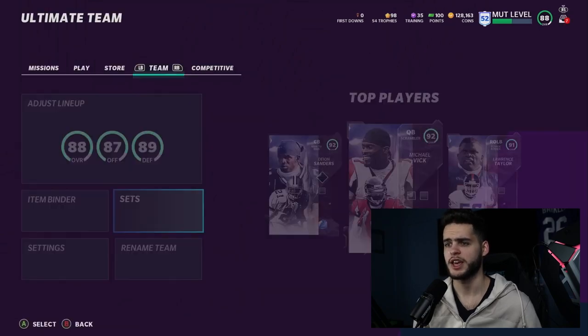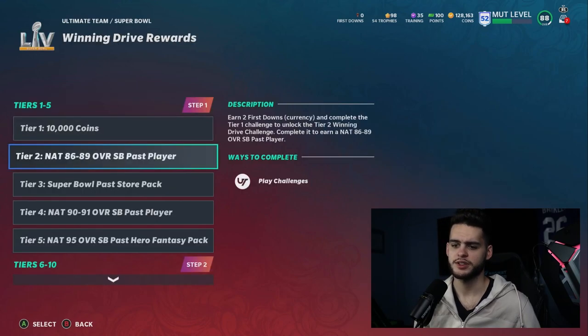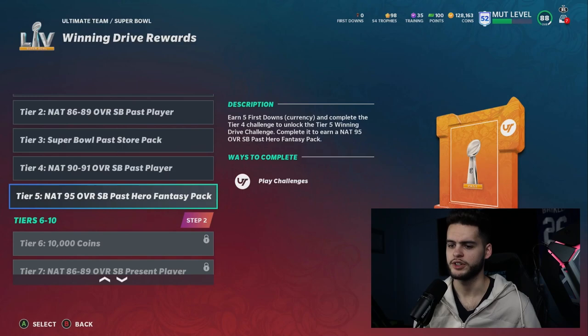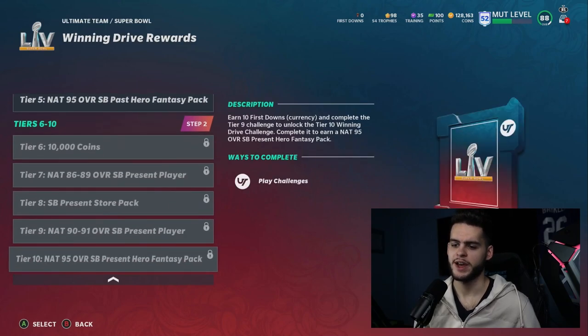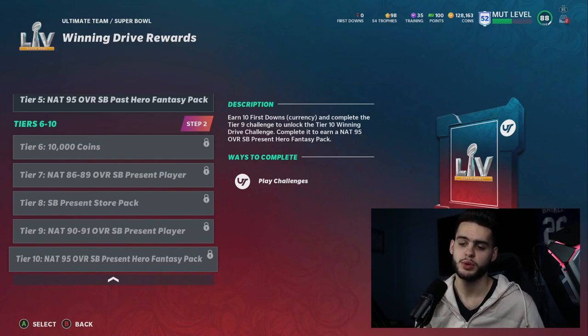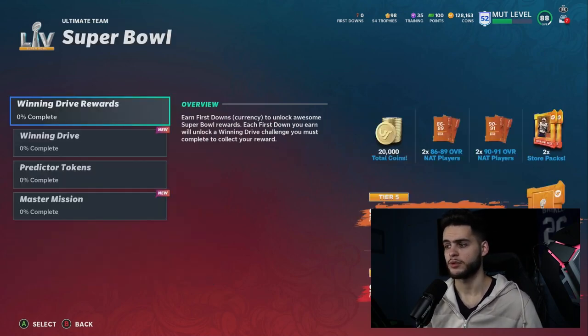Take whoever's most expensive from the pack to save coins and get that set done. Also in the Missions tab, the Super Bowl Winning Drive rewards are open now — make sure you're getting those done. You can get two NAT 95 overall Super Bowl Hero Fantasy Packs: one from here and one from House Rules today. You also get the 95 overall Super Bowl pass, 20,000 coins, 286 and 89 players, 291s, and two Super Bowl pass packs.